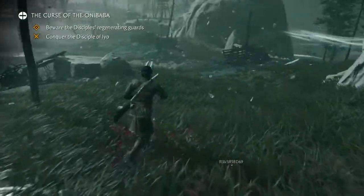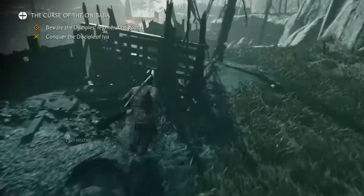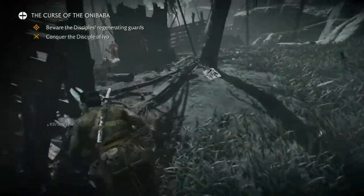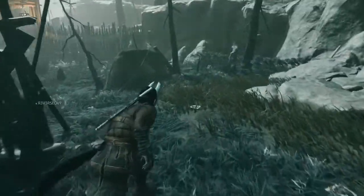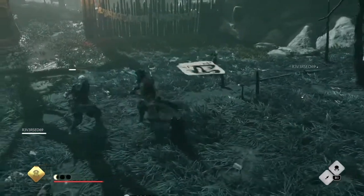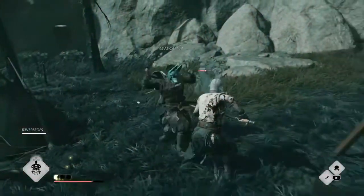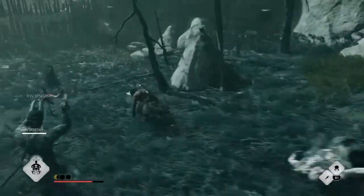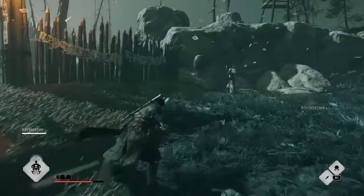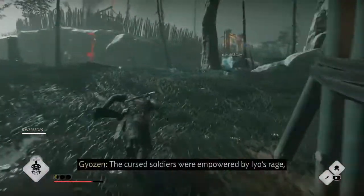The first part of the Curse of the Onibaba — we gotta beware the Disciples' regenerating guards and conquer the Disciple of Io. Let's give this a try. Looks like I might have a Ronin partner here, which would be a good combo with the Assassin. Okay, that was a good takedown. Let's go help our companion. Got some archers up there. I have no idea where to go here but we'll give it a try.